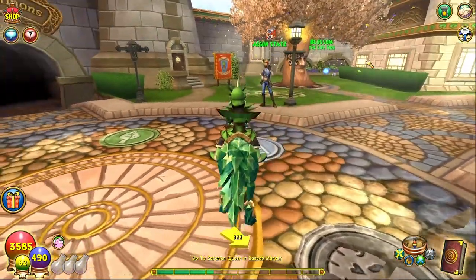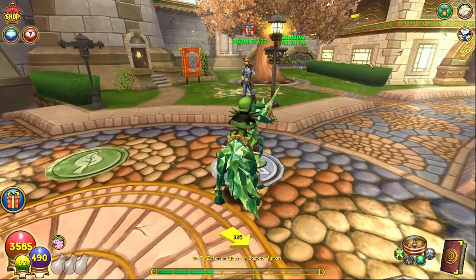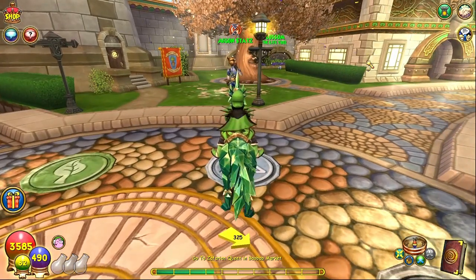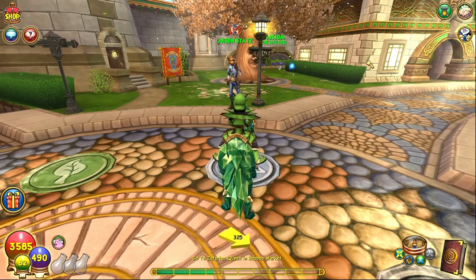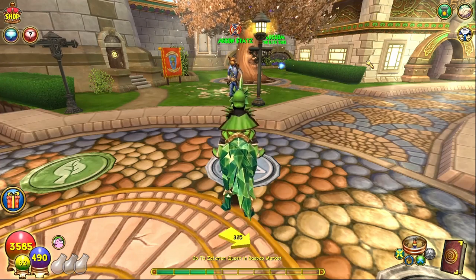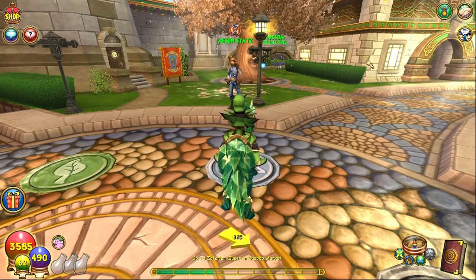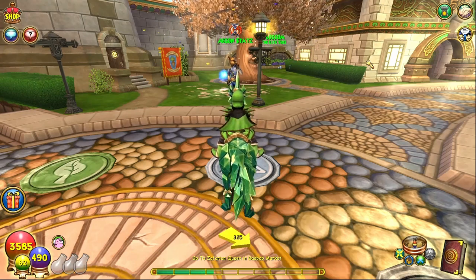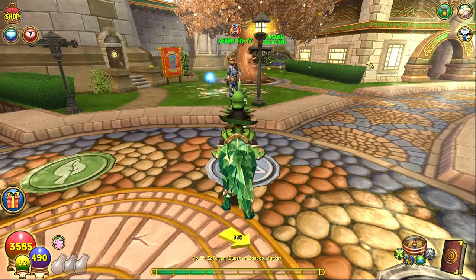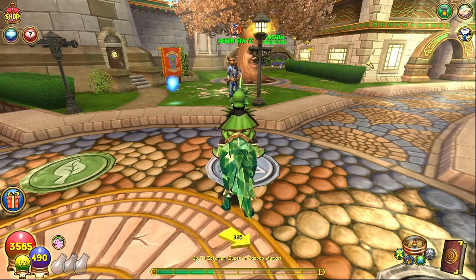The first way you can earn crowns is through Aegon Stats and the daily reward system. The daily reward system is pretty much exactly what it says it is — you log in, complete a short like two-minute quest, and you get a reward for it. This is unlocked at level 12, and Aegon Stats will give you a quest; you do the first daily assignment it gives you, and then it gives you your first reward.